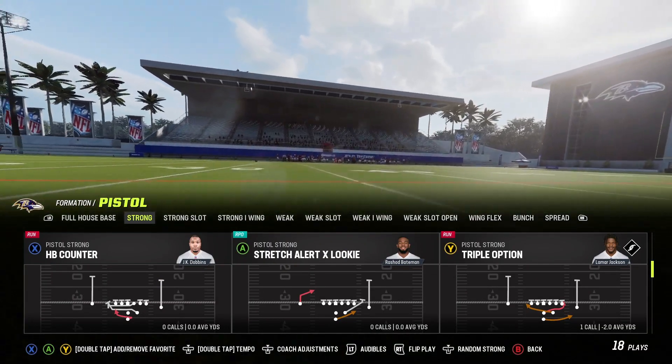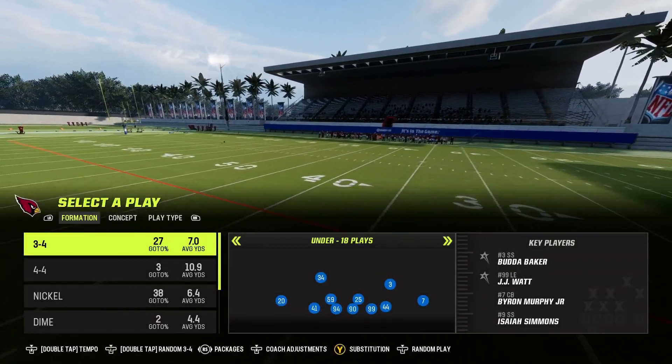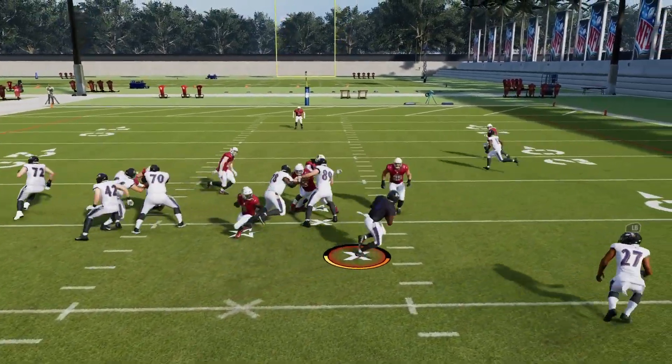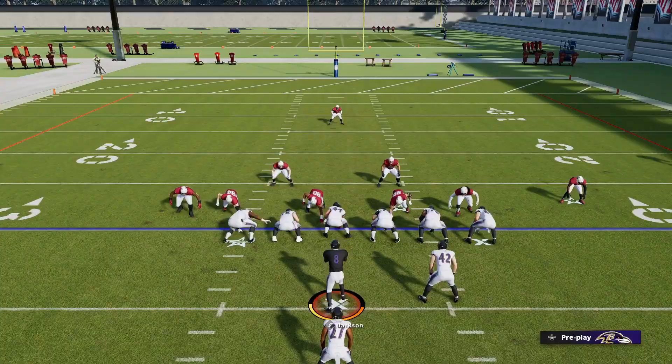Here's my next one. It's out of pistol strong in the Ravens formation. It's called triple option and it's run with Lamar Jackson. It's pretty much a read option but you can pitch it to the running back, and it's just a really good play.